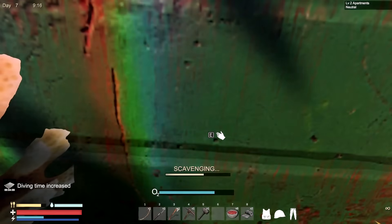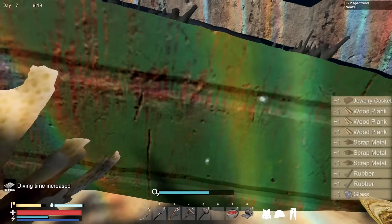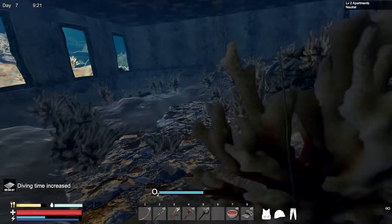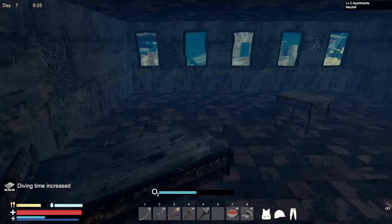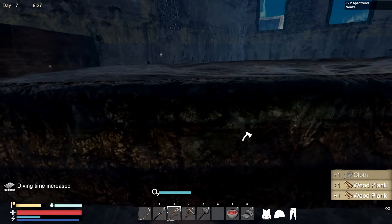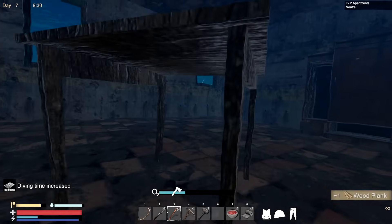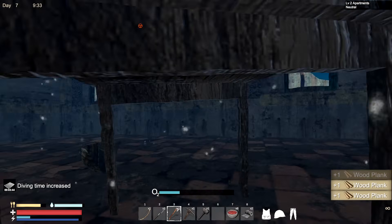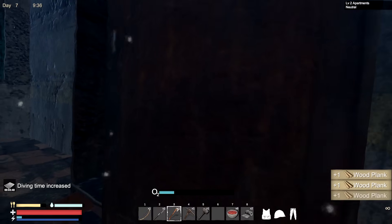Nothing in here really - maybe I did it already. I know I didn't do this one though. I'll take all of that - I found some rubber in there! Those pills are actually working better than before. People said they prefer the other axe because it breaks faster, but I think this one is stronger overall and it's good for fighting too, so I'm taking both. I need some air.